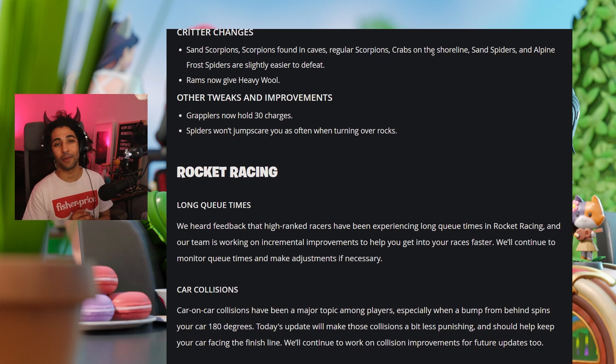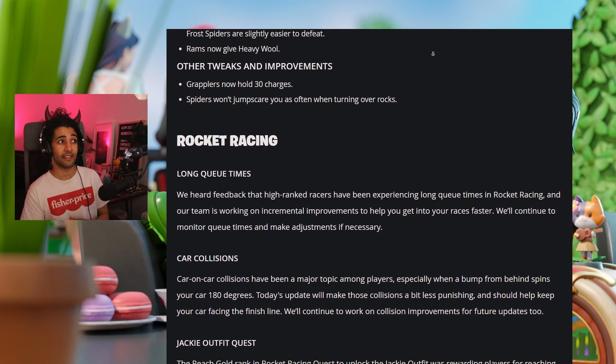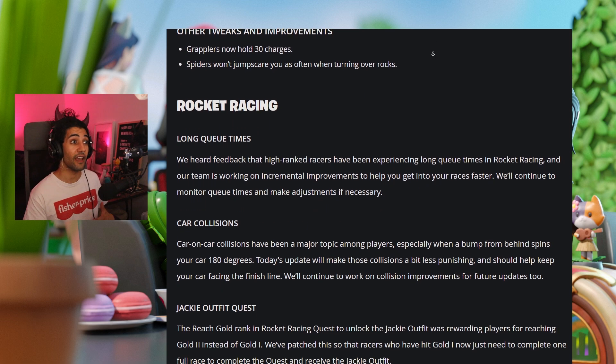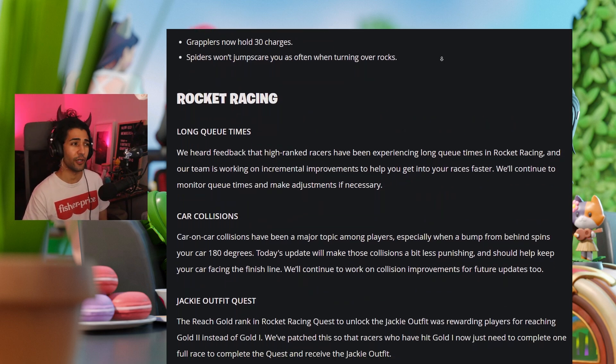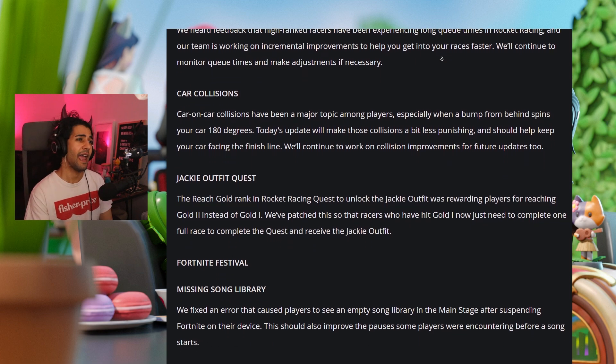Reduced damage from the brute poison area for all three brutes, reduced damage from the frosted scorpion explosion, sand scorpions, scorpions found in caves, regular scorpions, crabs on the shoreline, sand spiders, and alpine frost spiders are slightly easier to defeat. Rams now give you heavy wool. Grapplers in LEGO Fortnite now have 30 charges, and spiders won't jump scare you as often when overturning rocks.